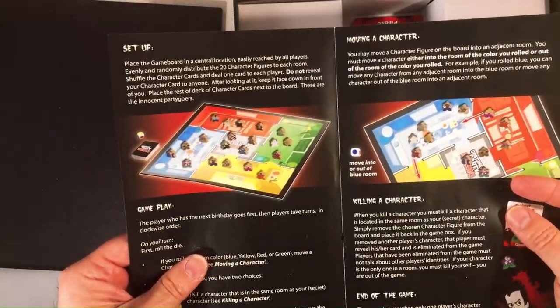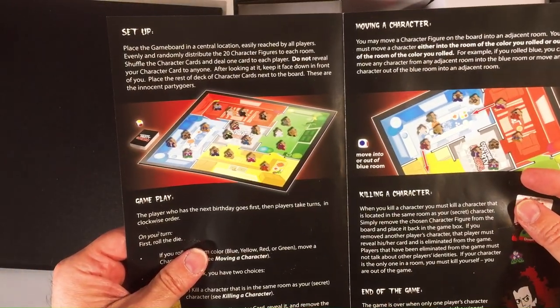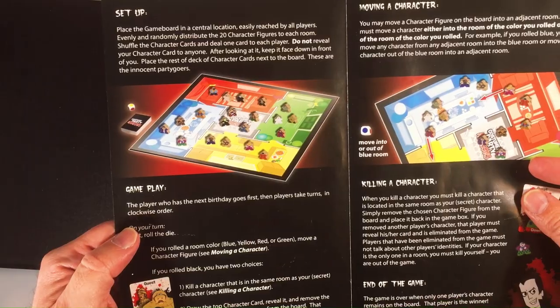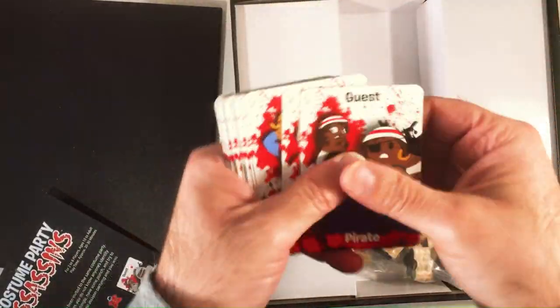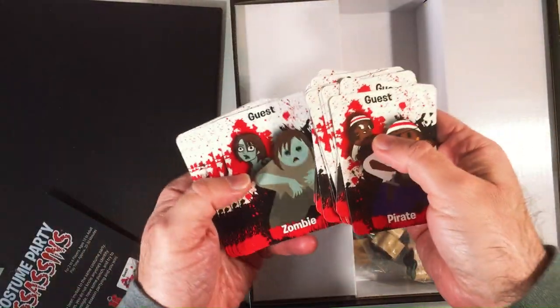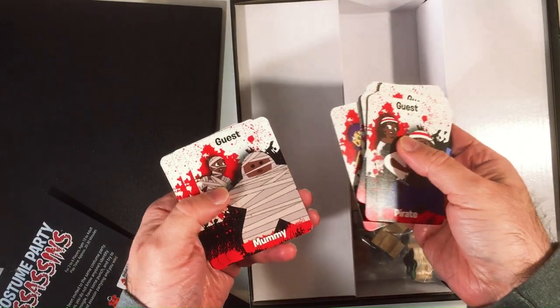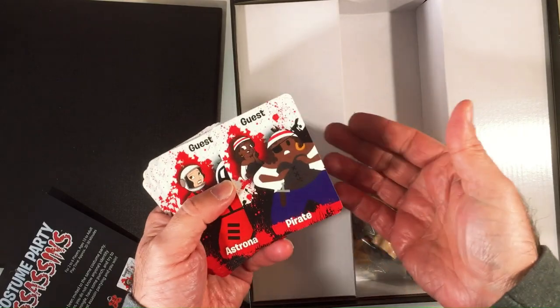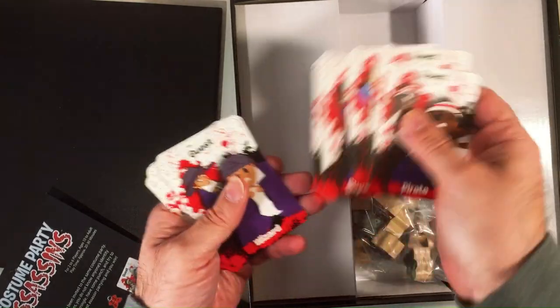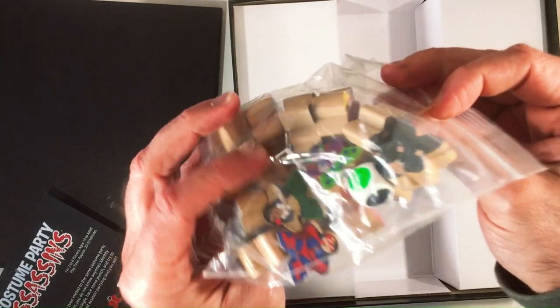Here's the instructions — very short. I'm gonna set up the game board and we'll go through gameplay. Here are the cards: Doctor, Zombie, Rockstar, Mummy, Princess, Sherlock, Geologist, Gangster. So there's just random people at this costume party. These are meeples that match all the cards.